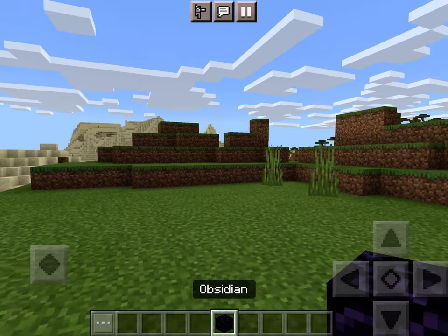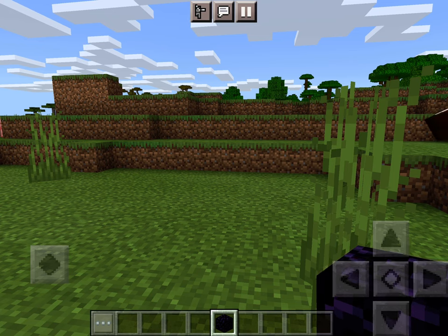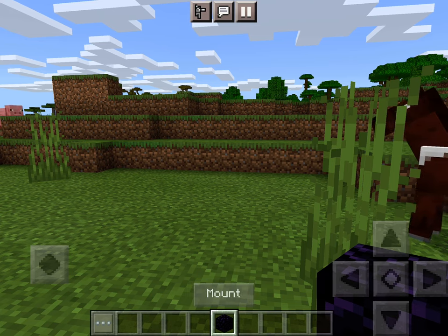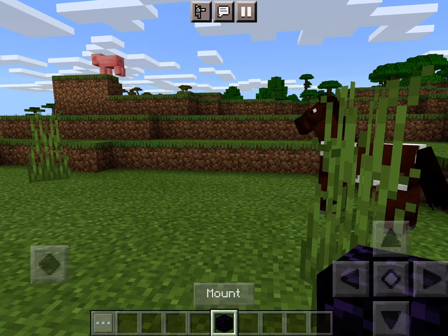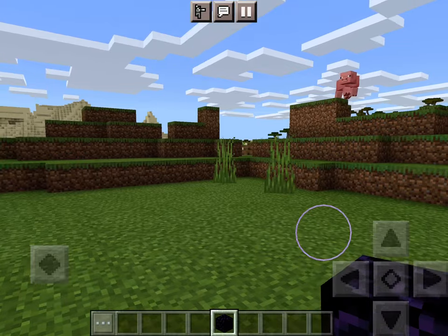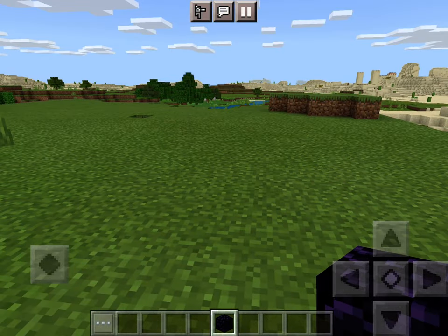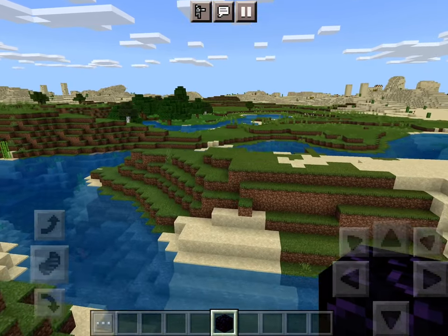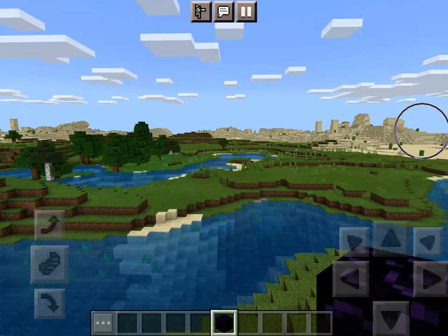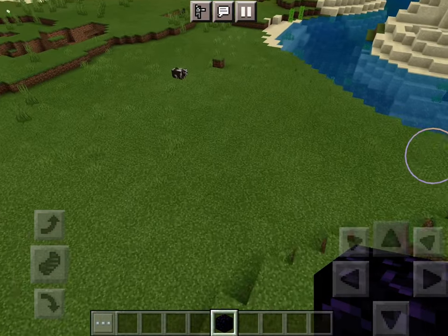Now what you want to do is place this block of obsidian. By the way, you have infinite blocks in Minecraft creative, because I'm in creative mode. Maybe switching game modes is for episode two — I don't know how to do that. So basically, you want to find out where you want your nether portal. This spot looks good.